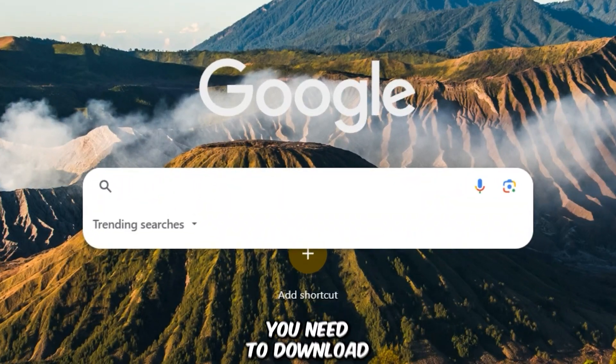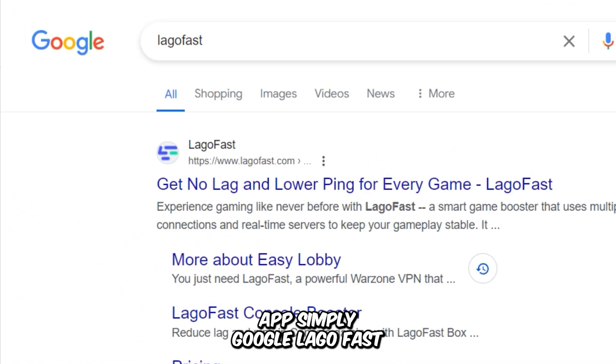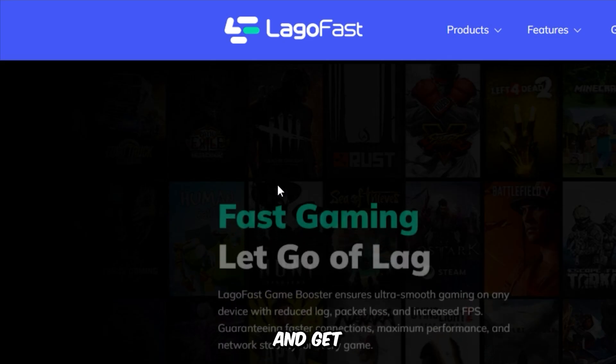First things first, you need to download and install the LogoFast app. Simply Google LogoFast and go to the official website, click the Download button, and get your free trial.